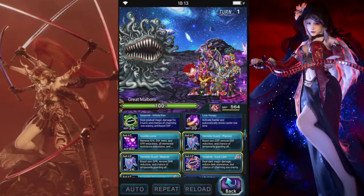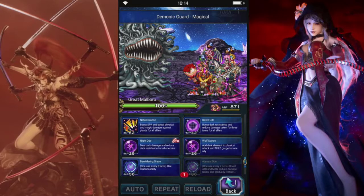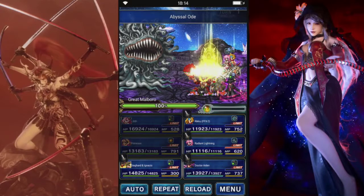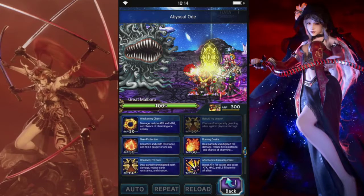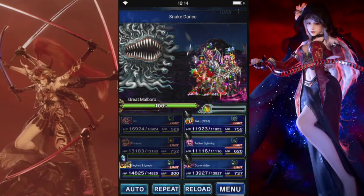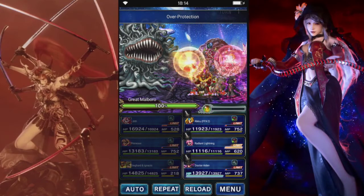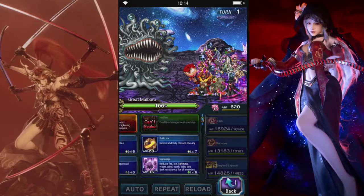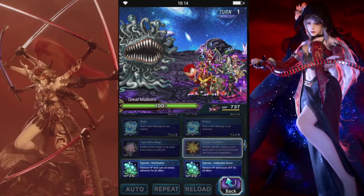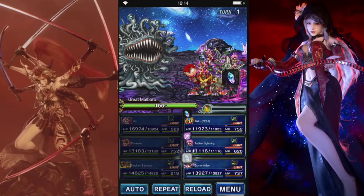Alright, so first up: magic cover. Primrose — we'll unlock that and we'll do some health regen. Sighard — we'll give some defense and spirit to the team, and give them a little bit of earth resist. Riku is going to break. That will put re-raise on everybody and give them a mirage stack. Lightning turn one will limit burst. And Dr. Aiden — let's just put up all the blockers.